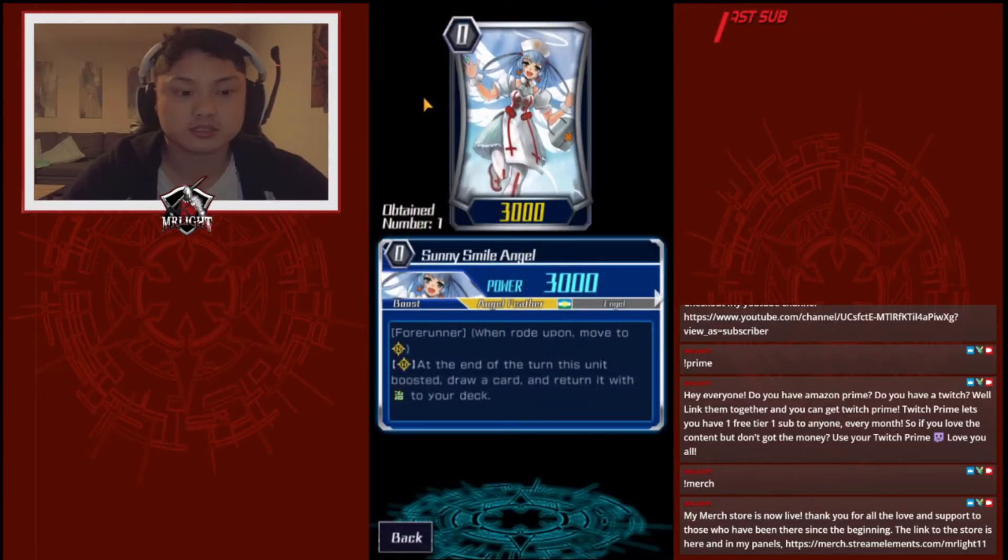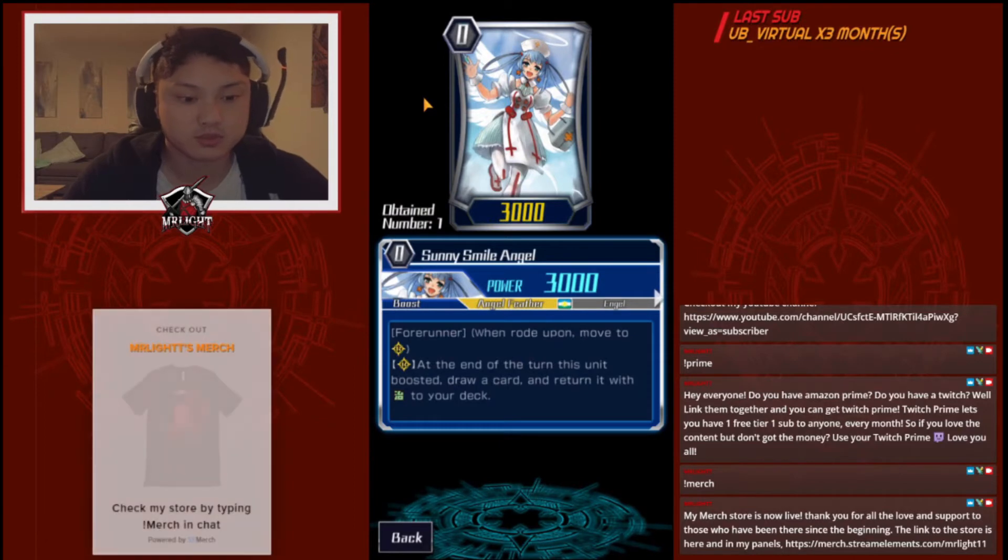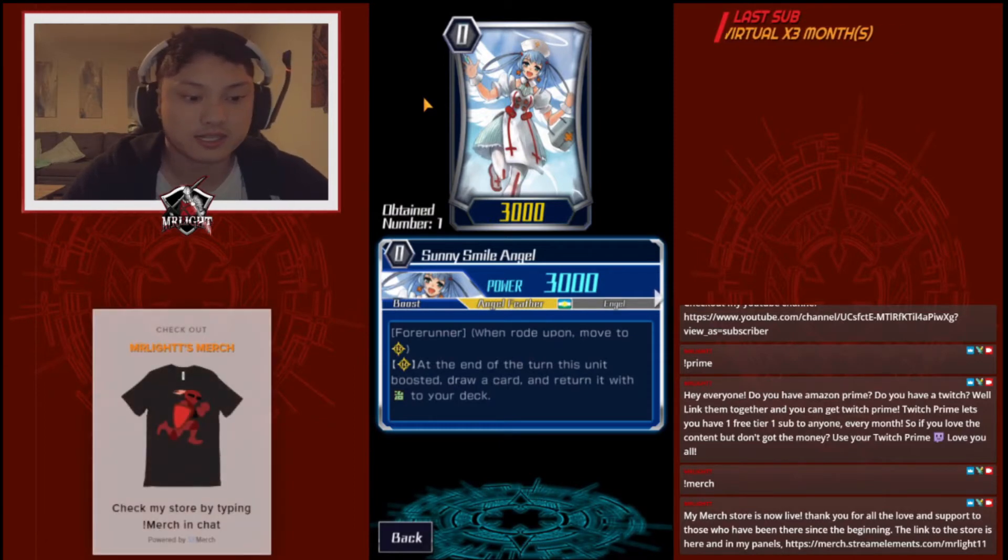Turn Vanguard: Sunny Smile Angel. Run it in turn — when this unit boosts, draw a card and return to deck as a heal. So this is your extra heal. Five heals basically.